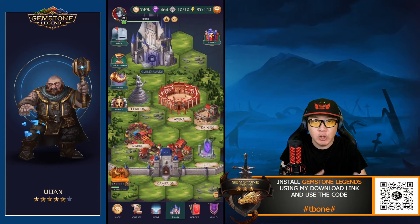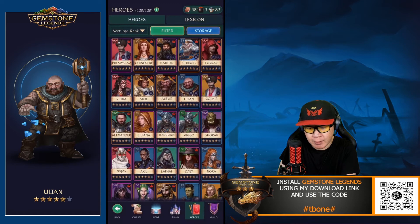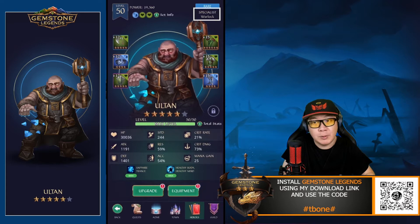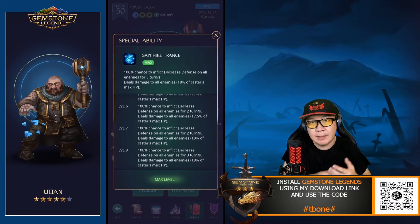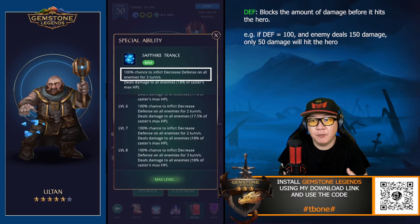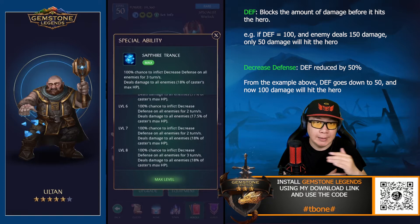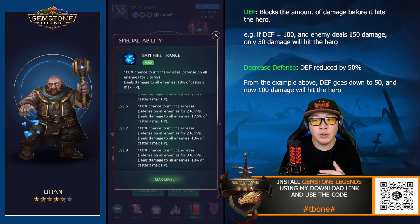Let's first take a look at the unit itself, then the skills, and then the artifacts you should focus on. Alton is considered to be a warlock, which means he's all about casting spells and dealing damage to enemies. If you take a look at his special ability, Sapphire Trance, it first has a 100% chance to inflict decreased defense on all enemies and it lasts for three turns. Then it deals damage to all enemies based on max HP. The way these skills work is it takes turns — it first inflicts decreased defense and then deals damage on top of that, so you're dealing more damage to all your enemies, which makes it a really great skill for wave fights.